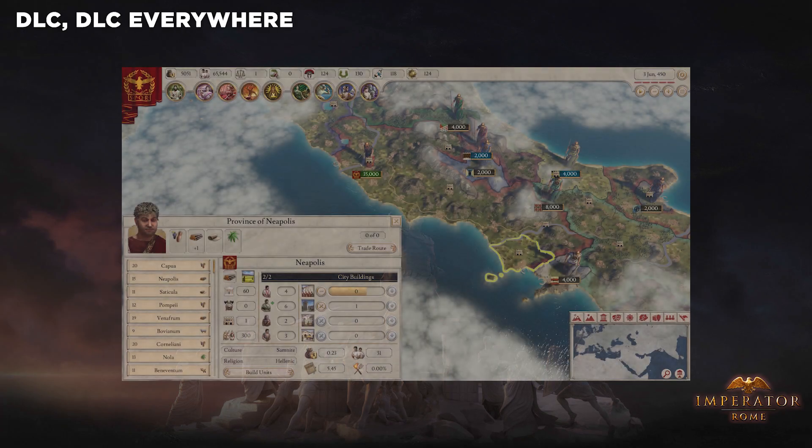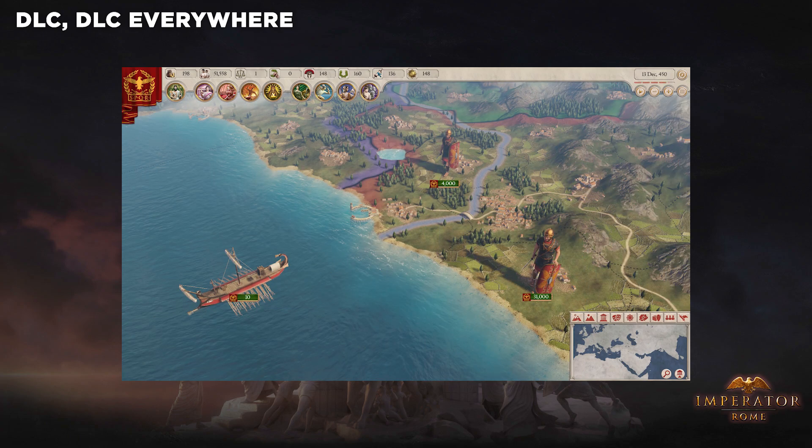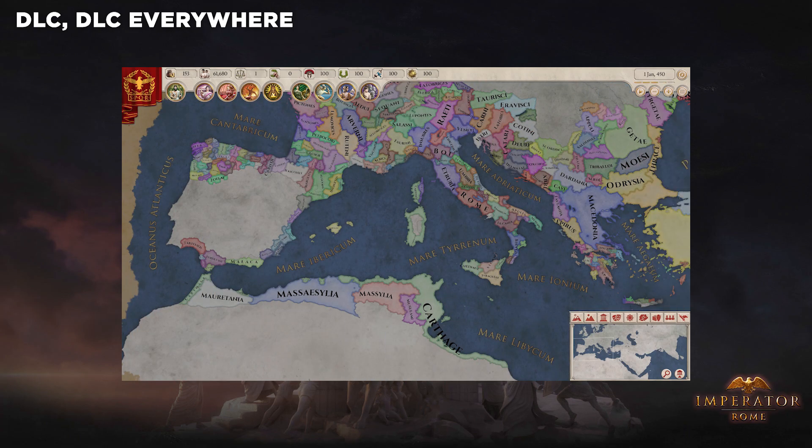Imperator Rome wouldn't be a Paradox game without a ton of DLC, and there is plenty of space left for it. Speculations from religion, extending into later Roman eras, as well as government overhauls are running wild in the community. Not to mention the whole right side of the top bar in screenshots is strangely empty, with room for at least 9 buttons. Whether you agree with it or not, there will be a lot of DLC in Imperator's future, though that does mean that Paradox aims to support this game for a long time, which is a bit of an encouraging highlight to consider.